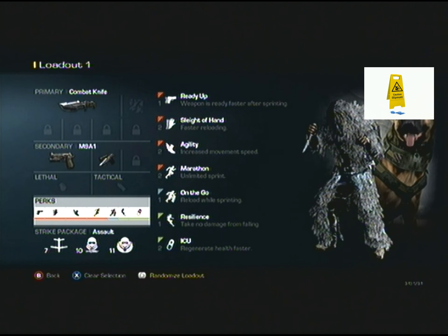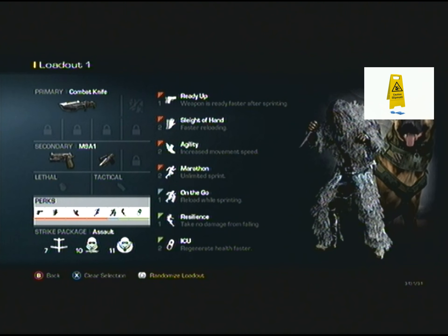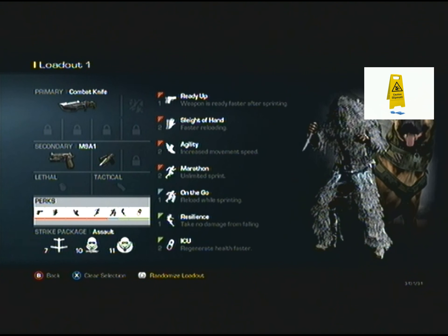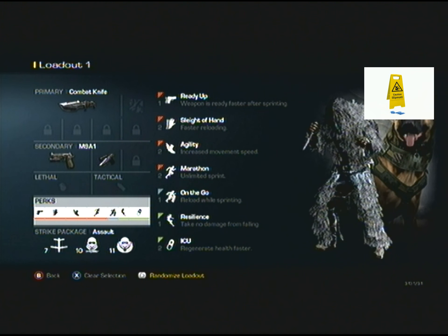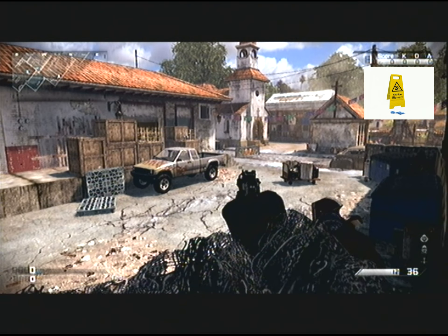Sleight of hand doesn't really matter, neither does on the go or ready up, but I just use them. The main one you want is resilience for if you fall off anything, and obviously marathon and agility are quite important to be able to jump further. Other than that, the strike package doesn't really matter, so let's get straight into it.